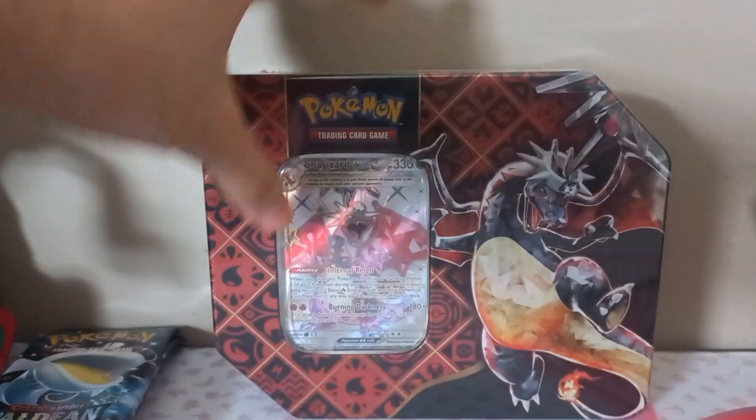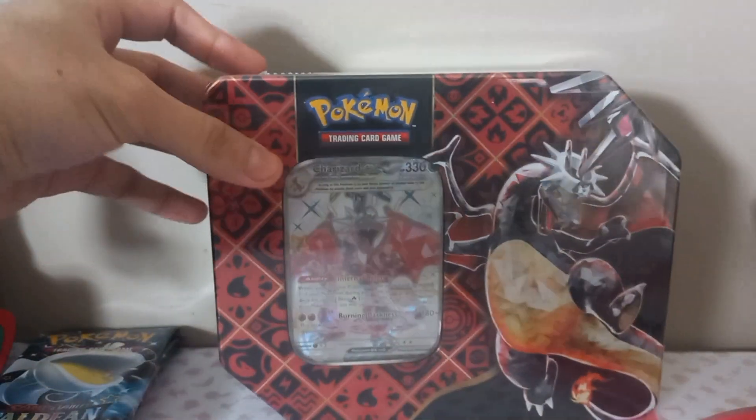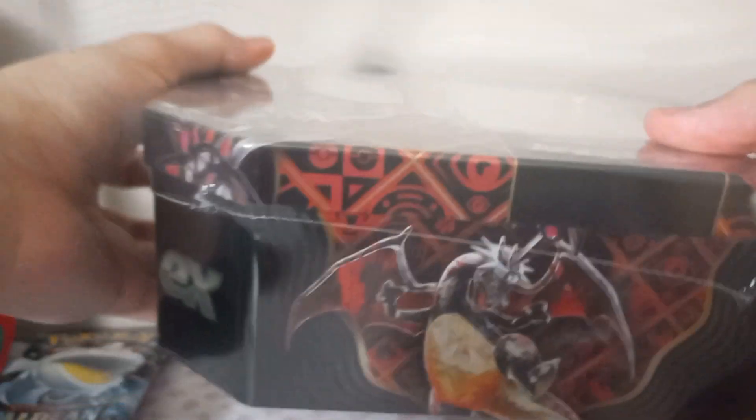Now we have the Charizard tin - pretty cool on all sides. You have the logo. Iron Threads, Charizard, and then Great Tusk. Each tin comes with one promo card, five booster packs, and then the card. So it's pretty good.